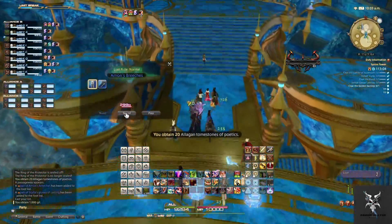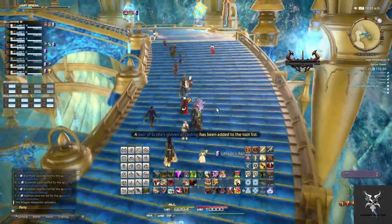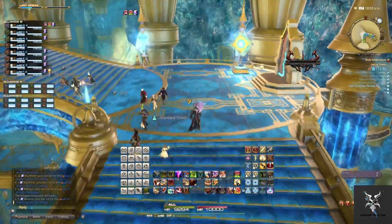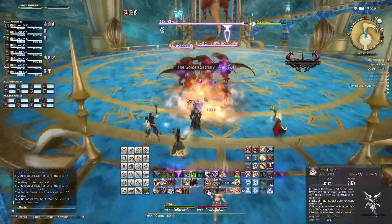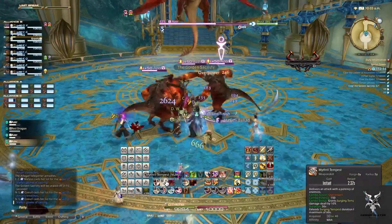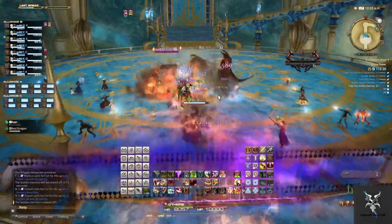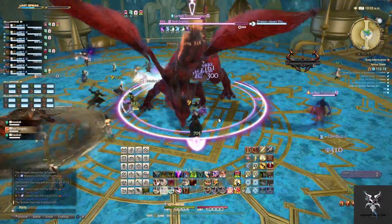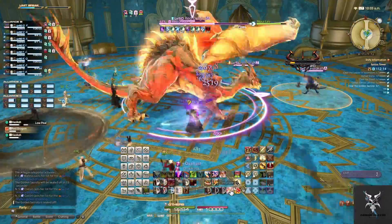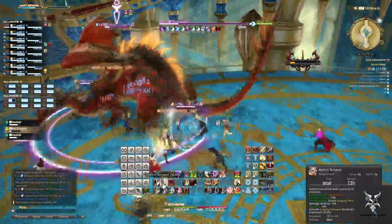Proceeding up the stairs will bring you to the next set of adds, which will have three azer that you'll just pick up and AoE down, while there is a red dragon up above shooting fireballs. He will also target random people and do a flame breath in their direction. Once the three azer are dead the dragon will land along with several other adds spawning — just pick all of these up and AoE them down.